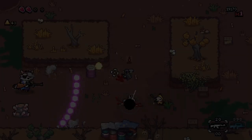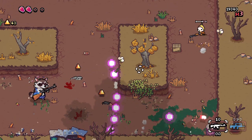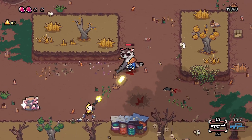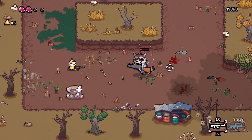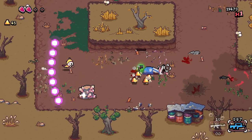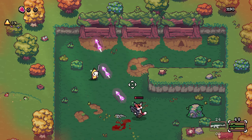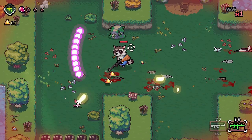Number five: the dodge roll. This one may be self-explanatory to veterans of the genre, and especially if you've ever played Enter the Gungeon before, you know you can dodge through bullets. Dodging actually gives you a small window of invincibility. Don't be afraid to dodge straight over a line of bullets, or dodge right through an enemy if you get into a tight corner, or even over traps. This mechanic is a core part of the game, so make sure to use it, and use it often.